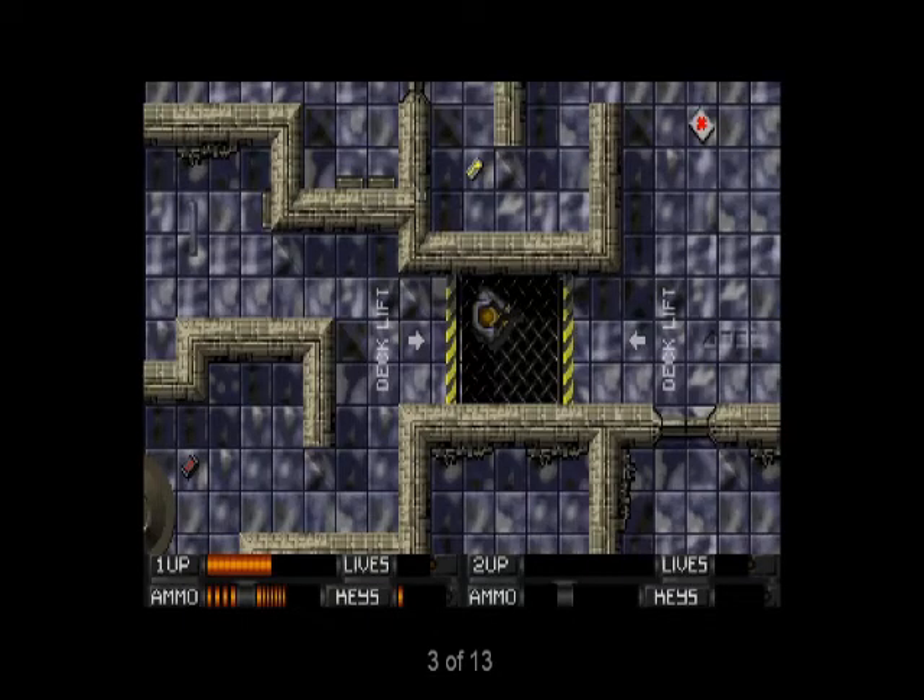As you explore each level, you will find objects to collect that will help you survive the onslaught of ugly critters that stand between you and success. Large numbers of keys will allow you to open doors and gain access to high security areas. Ammo clips are lifesavers, since in this game you can quickly find yourself defenseless with an empty gun. First aid kits prolong your life, and money can also be found and used at a later point.